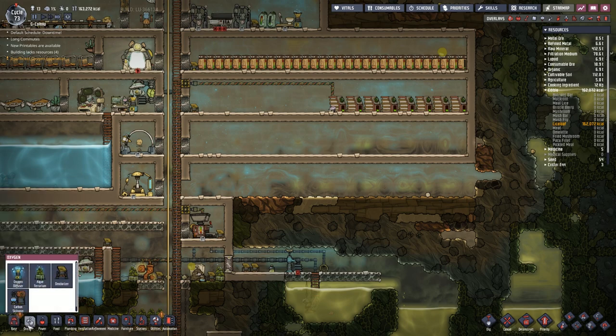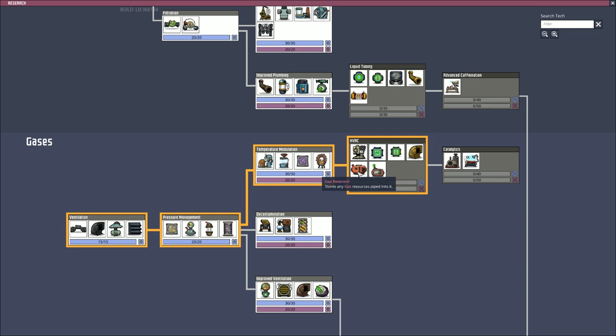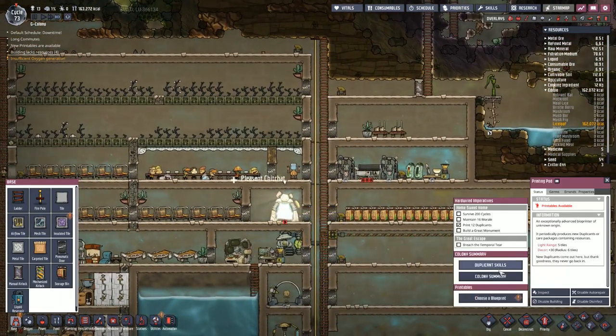We'll probably remove this and have gas tank storage. I don't think we have any — no we don't. Gas reservoir is available — there it is. That's probably something we'll have to do.